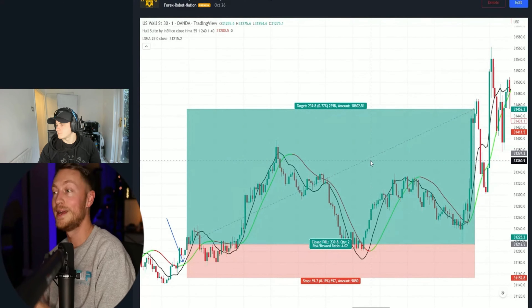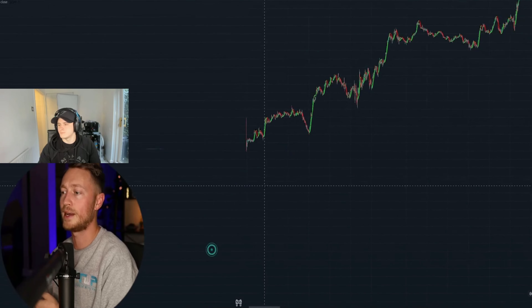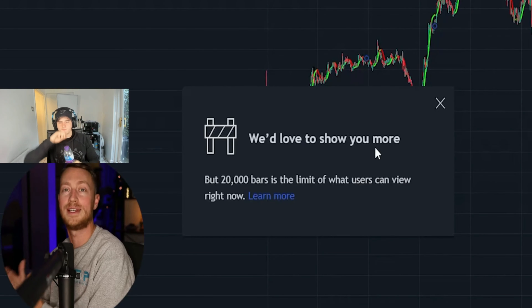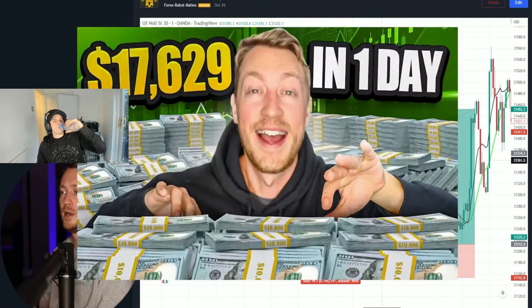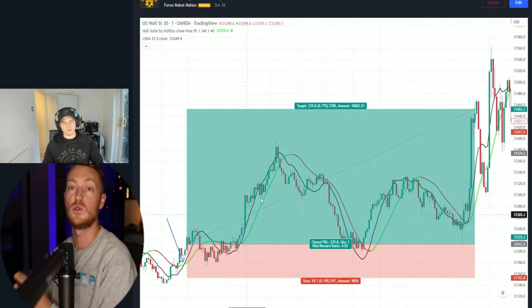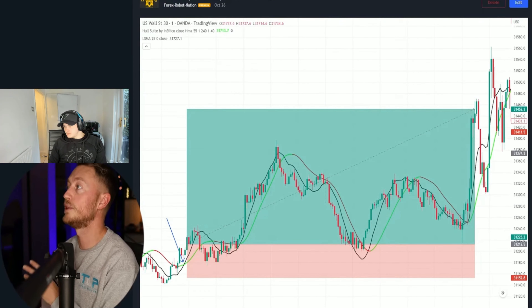Pat mentions another trade — a 4:1 risk-reward winner on US30 — but TradingView's 20,000 bar limit means he can't pull it up. He references an old video from late October on his channel where he documented that trade and the strategy behind it.